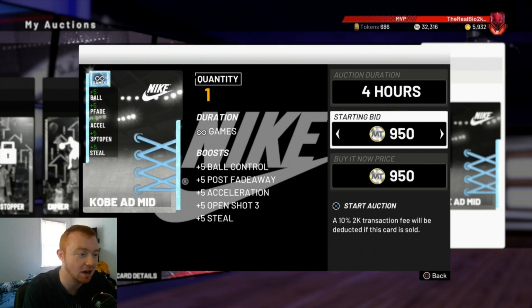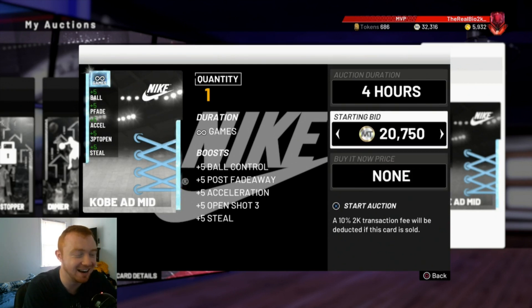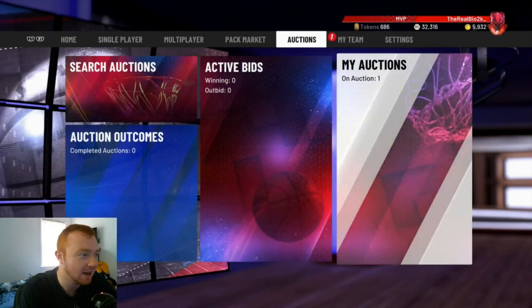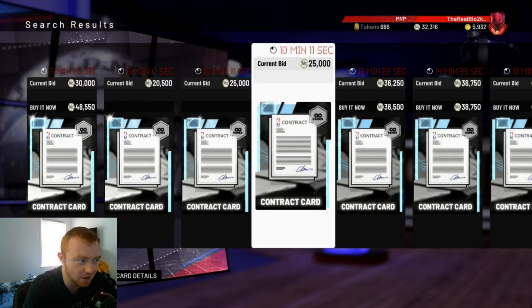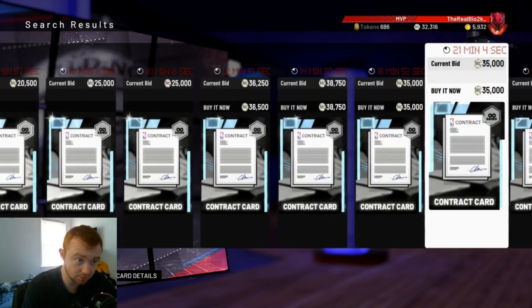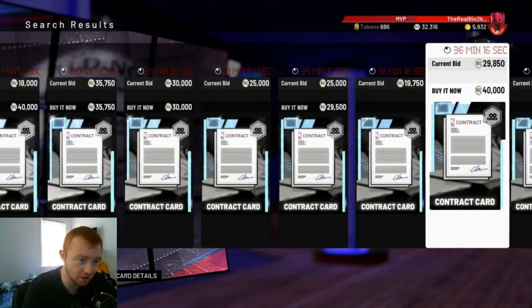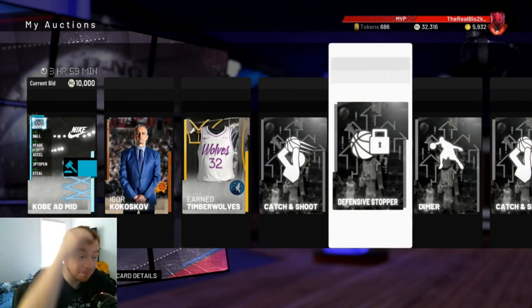I'm gonna put this up as a 10k bid — oh, I didn't realize we're gonna keep going. I thought it was gonna stop at 10. Alright, I'll put this up at a 10k bid and kind of just let that do whatever. The contract I'll throw up too — people might have been pulling it more. I'll figure out the contract. Contracts actually look like they went up, so I think 25k is still the move. I think I'm just gonna throw it up for 25k. I definitely thought we'd be able to pull some fire — unfortunately we couldn't.